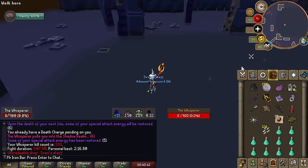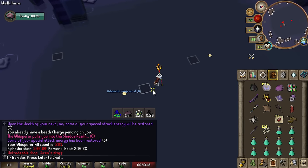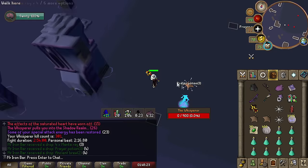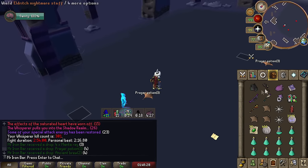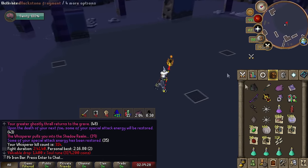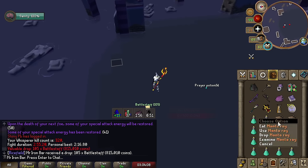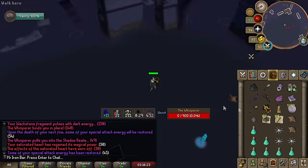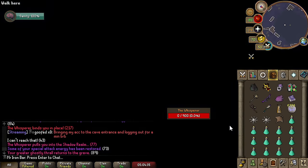Heading over to Whisperer now to get the Bellator ring. No way — I got a second piece of the Soulreaper Axe! I'm not making another one though — I really don't want to go back to Leviathan. At 300 KC we're over halfway to the ring. Just got 1,400 soul runes — so good. Perfect kill. Whoa, 105 battle staves — that's 800k, a really good drop. You really want to get those perfect kills for soul runes.